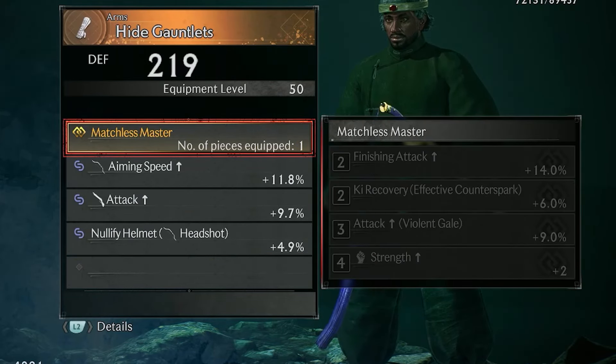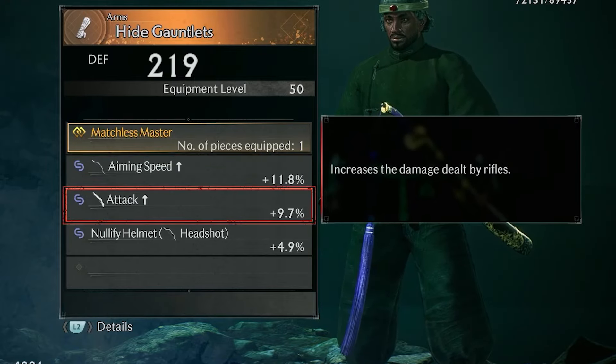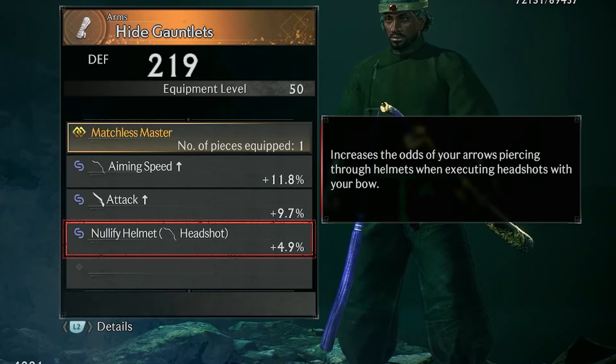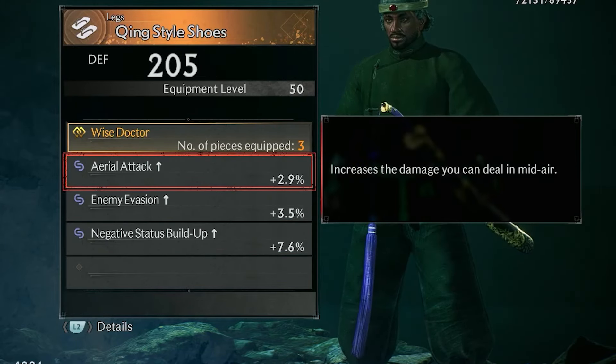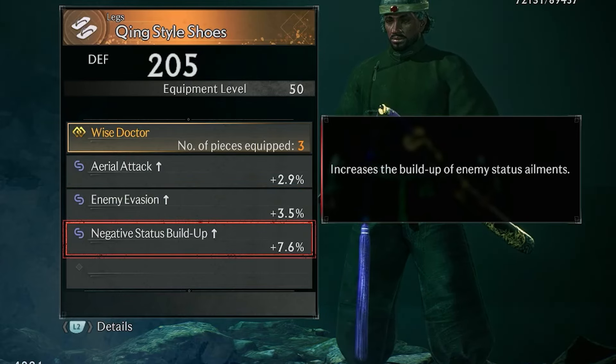The Hyde Gauntlets have Matchless Master. Aiming Speed narrows the reticle faster when aiming a bow. Attack for Rifles increases the damage done by rifles, and Nullify Helmet Bow Headshot increases the odds that your arrows pierce through helmets when executing headshots with your bow. The King Style Shoes also have the Wise Doctor, along with Aerial Attack Increase, which increases the damage you can deal in mid-air. Enemy Evasion increases your odds of escaping enemies when you hide after becoming detected, and Negative Status Buildup increases the buildup of status ailments.